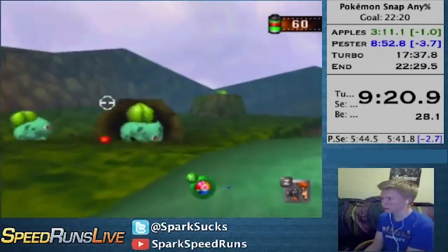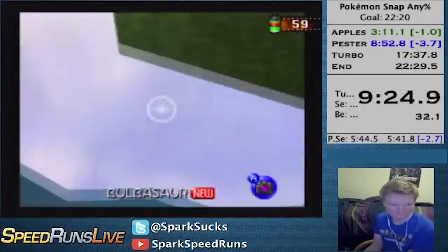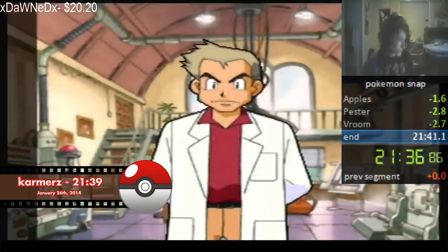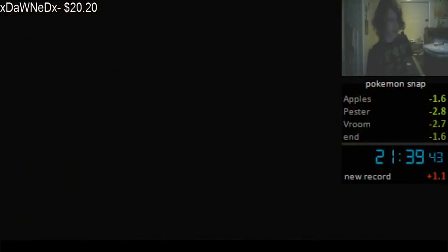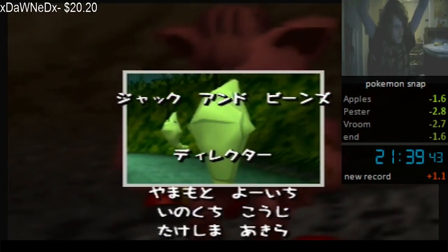The Pokemon Snap community was more alive now than it had ever been before, and this was just the beginning. A little over a month later, Karma got the first sub-22 minute time, a 21:39.